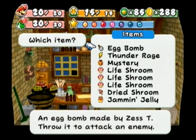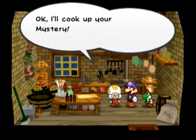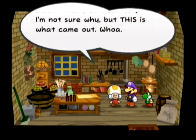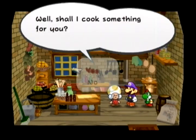Just for fun — also not on the recipe list — if you cook a Mystery you get something mysterious. There's no other way to put it. Maybe there's something online about what you can get out of a Mystery, but I decided to cook one just for the hell of it. I had to go to the Great Tree for the egg anyway, and they sell Mysteries there.